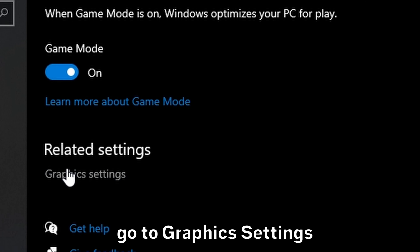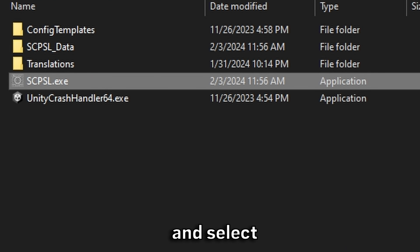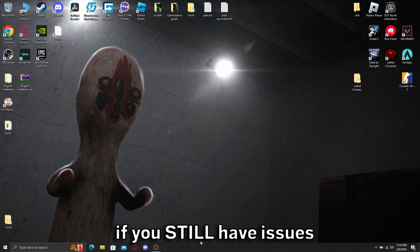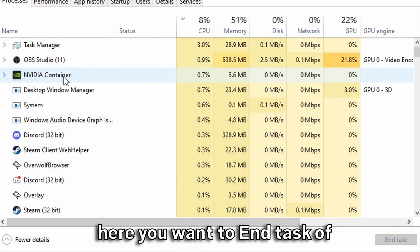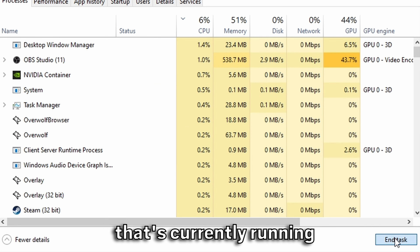Go to your Windows settings, then Gaming, and disable the Game Bar. Then go to Game Mode and enable it. Go to Graphics Settings and find Graphics Performance Preference. Make sure Desktop App is selected, then click Browse. Find Steam, steamapps, common, SCP Secret Laboratory, and select scpsl.exe. Go to the settings and choose High Performance.